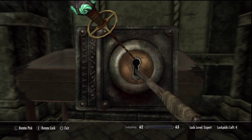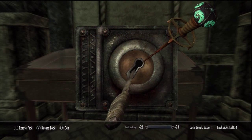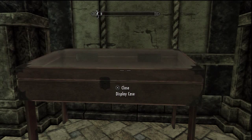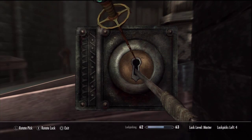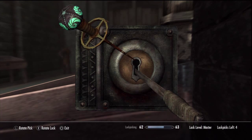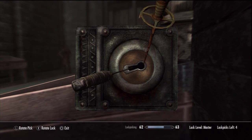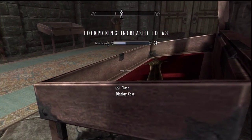In the previous game you were able to keep it, but in this one you have to return it. So before you return it, just go around opening as many locks as possible until your skill reaches 100, and then you can complete the quest. Here's a quick example of me picking a lock — any other lockpick would have broken five or six times, but with the Skeleton Key it stays strong, doesn't break, and your lockpick skill increases.